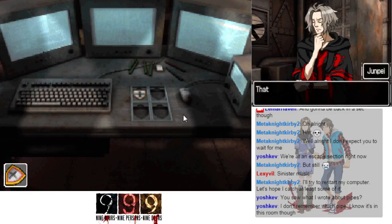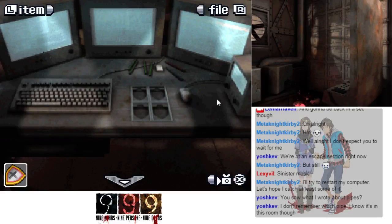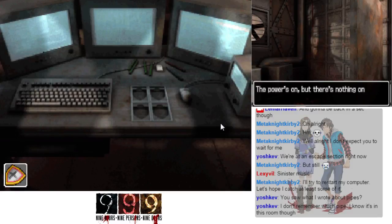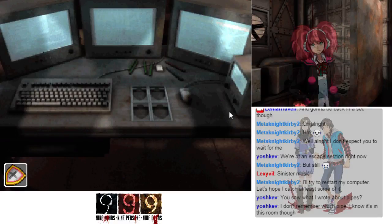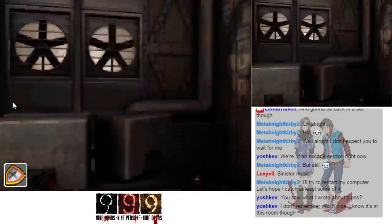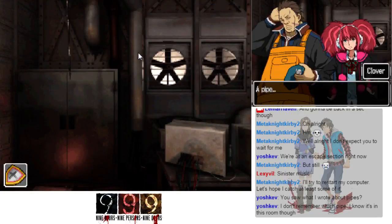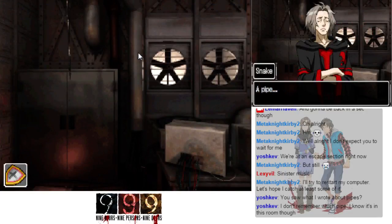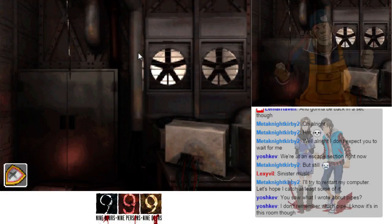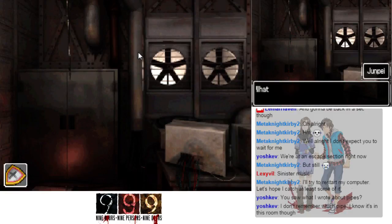Perhaps we need to insert the emblems in that order. There's a mouse but nothing happens when I mess with it. There are three monitors here — power's on but nothing on any of the screens. There are three pipes here.